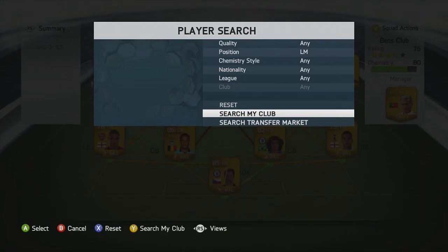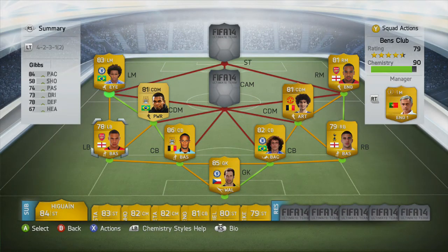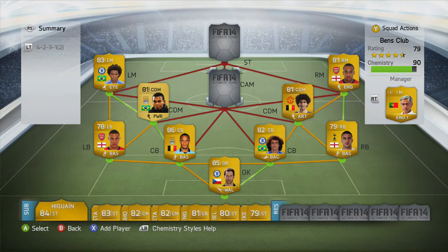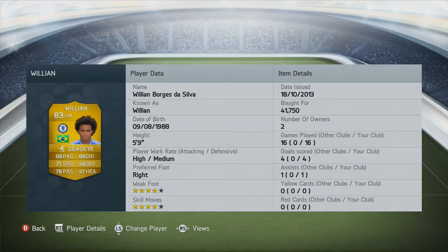Our left mid is probably my favourite player in the squad after our striker, and it is Willian. Willian is so good — he has 88 pace and 88 dribbling, which makes him a force to be reckoned with. He is Brazilian, so if you guys want to make a Brazilian squad he is really good. He also has 4-star skill moves and 4-star weak foot.